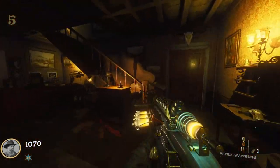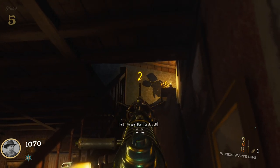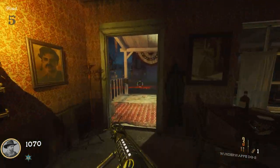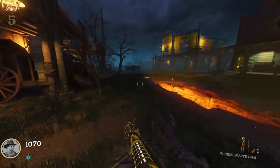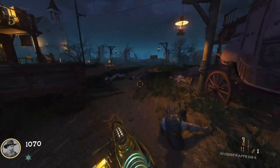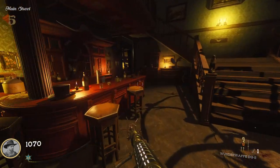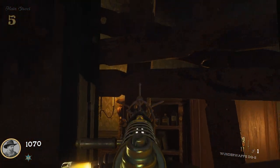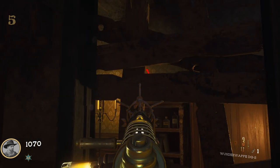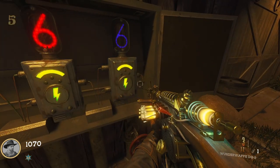For the yellow number, head back to the hotel and up the staircase — on the wall is going to be your yellow number. For the red number, head to the saloon and look at the back corner in the window on the wall — there is going to be your red number.